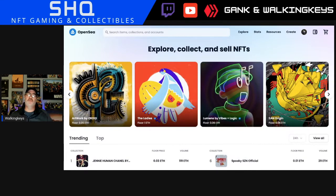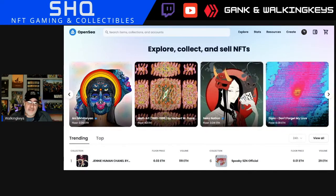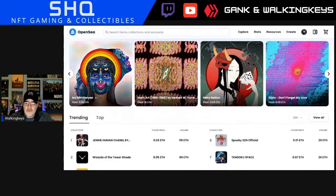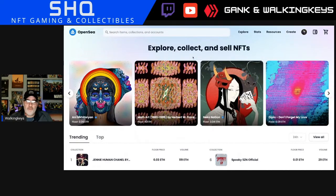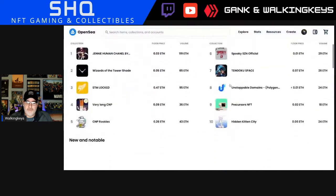Rooney drops on Tuesday to the whitelist, and then shortly after that the full mint goes live. So let's check this out. This is OpenSea — an Ethereum NFT marketplace where you can create, sell, and buy NFTs. This is the home page you come to when you get logged in.